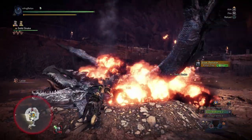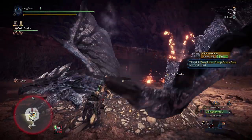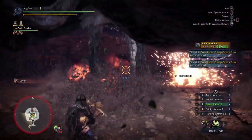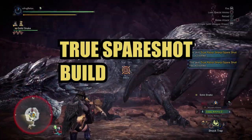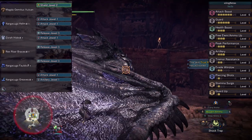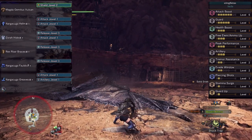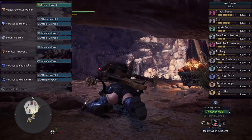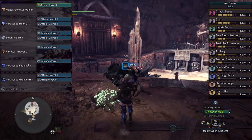I made two builds: one has True Spare Shot and the other has Artillery 5, and all are just build variations of each. Starting with the True Spare Shot builds — the cheap version is a shield sticky cluster build with Guard 5 and Guard Up. Don't worry about only having Artillery 3 and don't worry about the sticky cap, as True Spare Shot will save you from the damage loss.